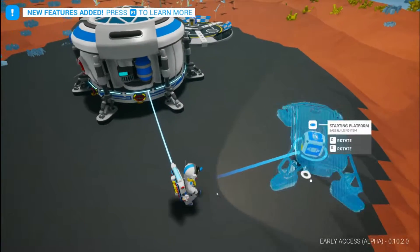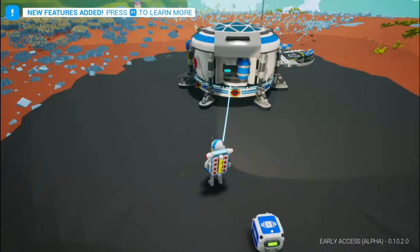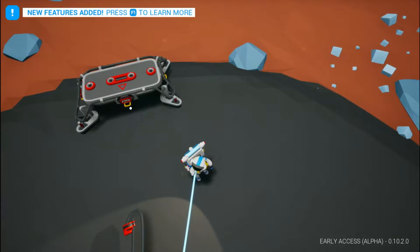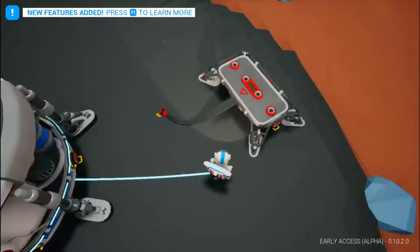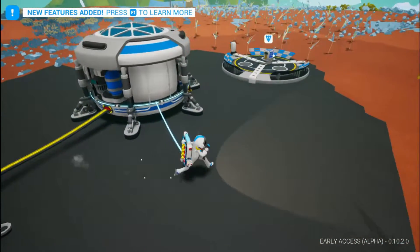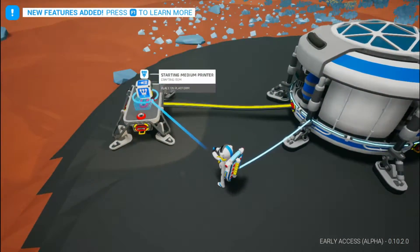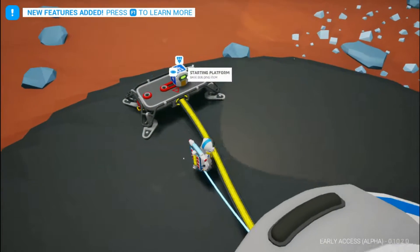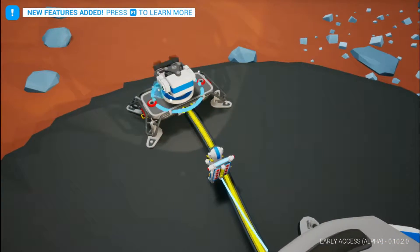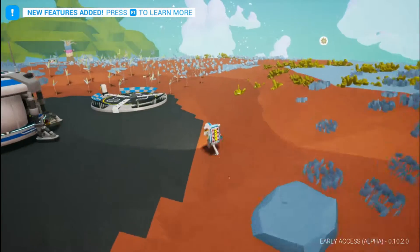We're going to print right on the edge of our base — hopefully the cable will reach. Alright, let's grab the plug. It doesn't reach so I gotta move back a little. Alright, let's grab the printer from right here, face it the right way — that isn't actually the right way, so let's pick it up and turn it around. There we go. There's some resin right there.